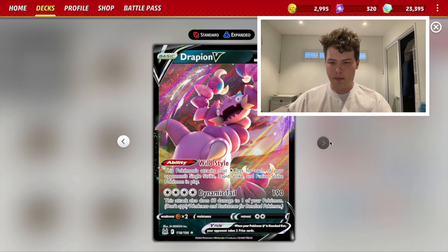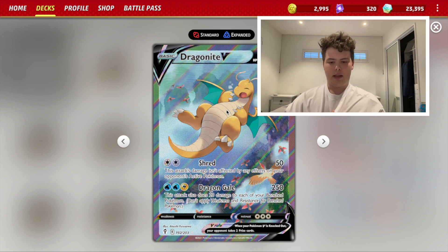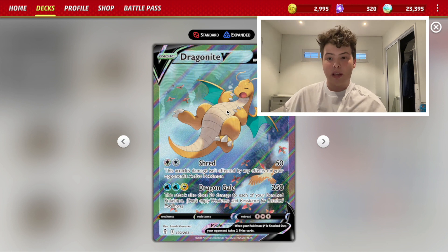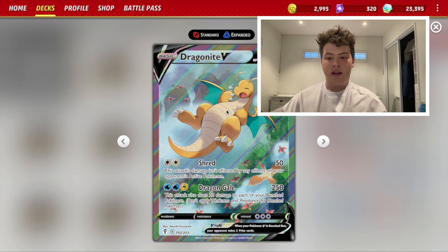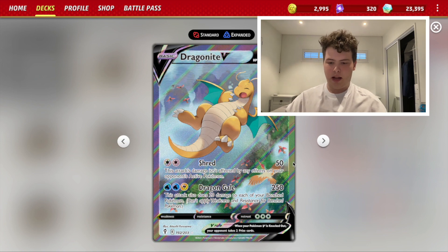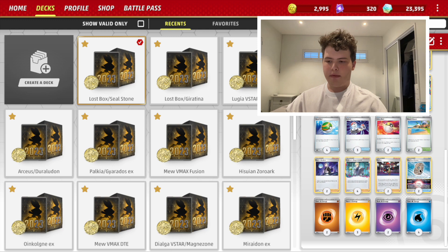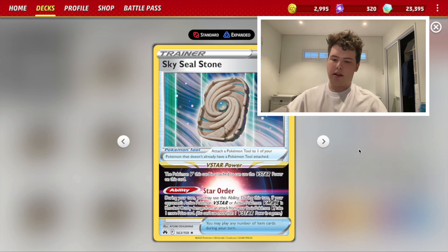You guys know what Drapion does against Mew. Dragonite V doesn't really counter anything specifically since nothing is weak to Dragon, but it counters anything else — like Giratina V-Star or just anything else to be honest — because its Dragon Gale attack hits for 250 damage. Now I haven't explained what Sky Seal Stone does.